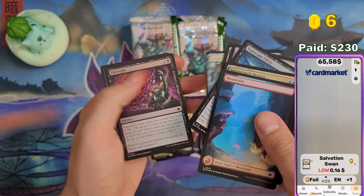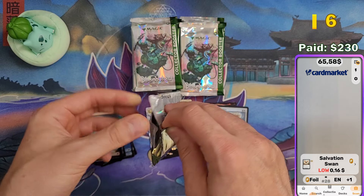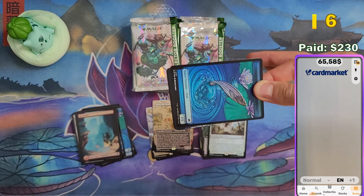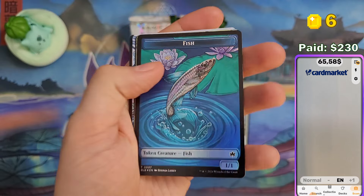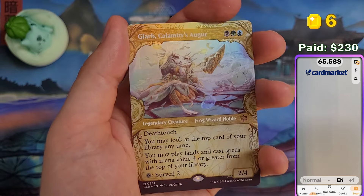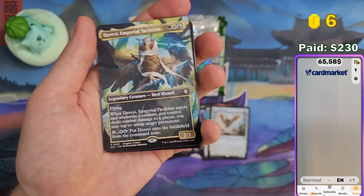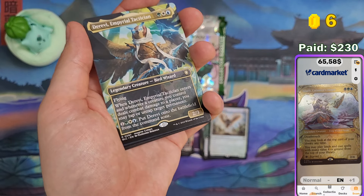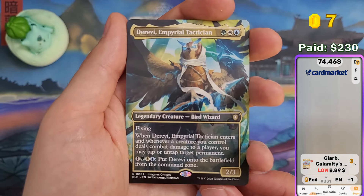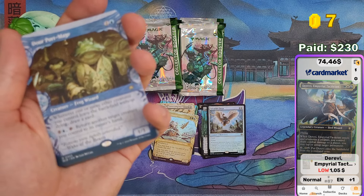Some uncommons and commons. We are already at $65 — that's six coins already. Make sure to claim the coins by leaving a comment under this video. You have time to claim the coins until the next video is uploaded. We got the LARP Calamity's Auger in foil — the foiling actually looks good for the Collector Booster Box.